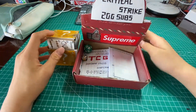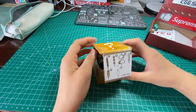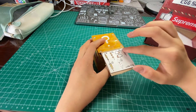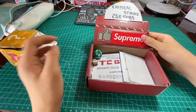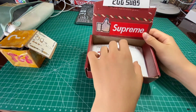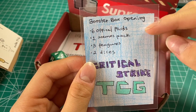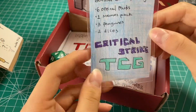Sorry about the messy table. Here we go — this is a figure box. I've posted a lot of videos about this figure box and today I'm going to open another one. Here is the booster box for the Critical Strike 200 subs special. It contains six official packs, one memory pack, three figures, and two dice.